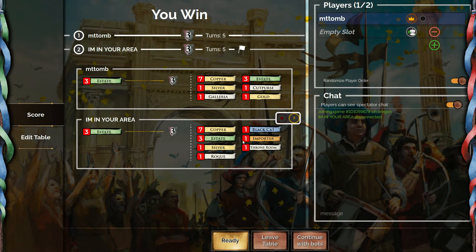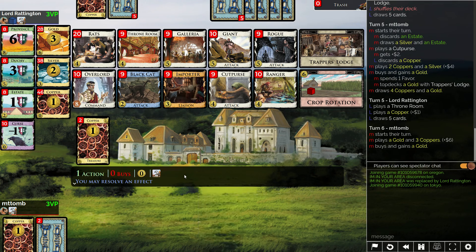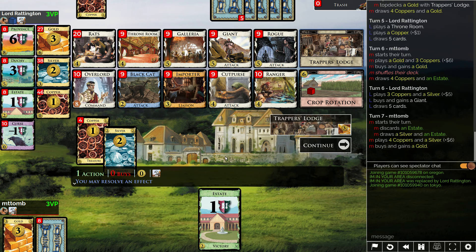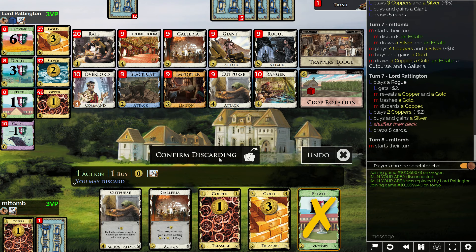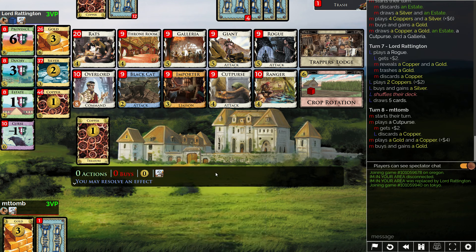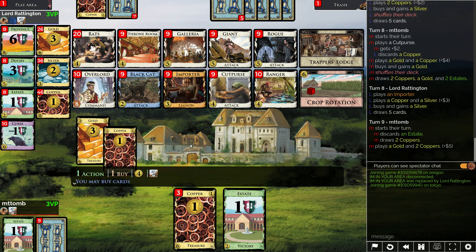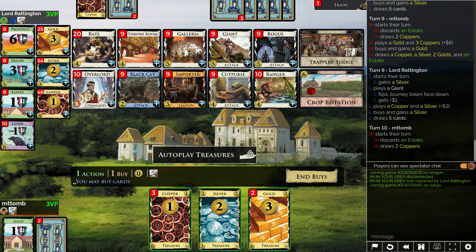Yep, looks like my opponent did rage quit. Alright, I'm gonna try this out — it's not an exciting board but let's see. That's another gold. Crop rotation is a really nice thing — could keep buying golds now. Gallery again, there's another gold down there but I don't want to trigger. Cut purse a point is fine here — seven's another gold. I think we start provincing now, probably to get gallery in.